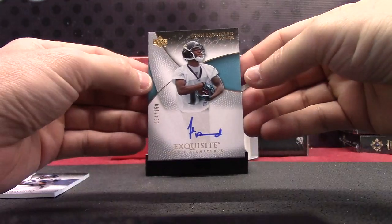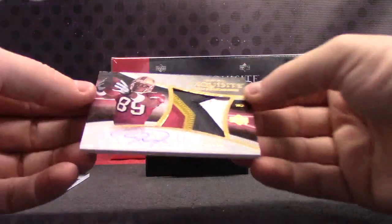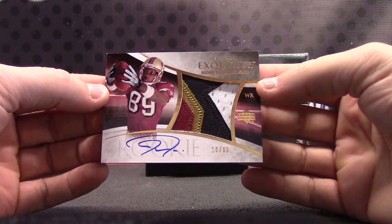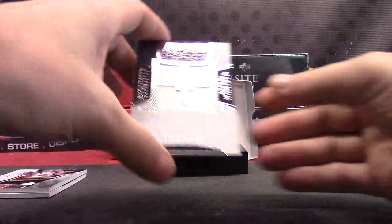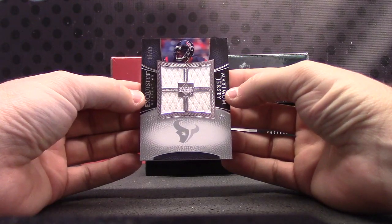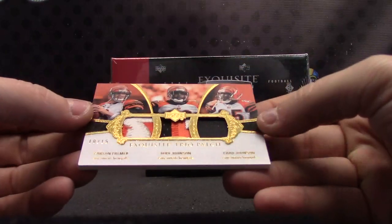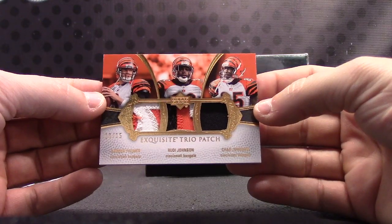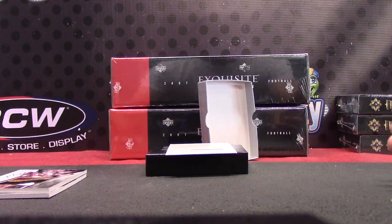AFC South — put that one there. Next up, numbered to 99, Jason Hill — NFC West. Good-looking patch. NFC West has two cards so far. AFC South again — this one's Andre Johnson, numbered to 75, quad jersey. Two cards for them. First card for the AFC North — Carson Palmer, Rudy Johnson, and Chad Johnson triple patch. Dang, that would have been a nice card — kind of sucks. AFC North on that one.